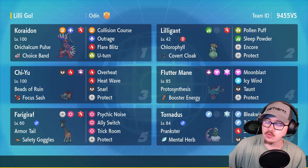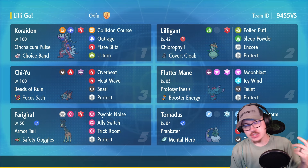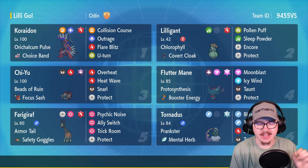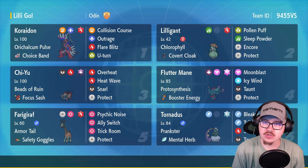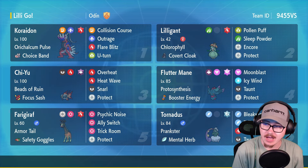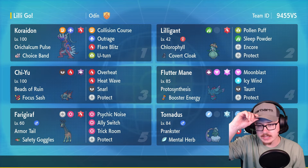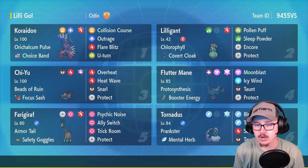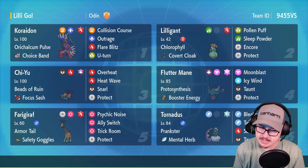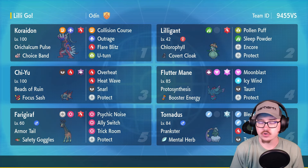What is going on everybody, my name is Nico, welcome back to another Regulation G video. Today we are rocking Lilligant next to a Choice Band Koraidon. I like the Choice Band edition, they're kind of spicy. Lilligant with Chlorophyll next to Koraidon is very cool. We've got access to Pollen Puff, Sleep Powder, and Encore to just be kind of annoying. We also have other strong Pokemon in the sun: Chi-Yu, Flutter Mane, Tornadus to help reset the sun if necessary, and Frigibax for some priority control.